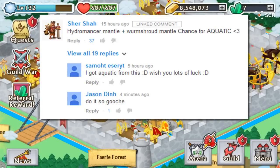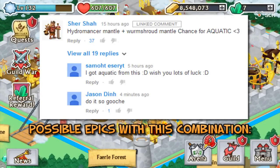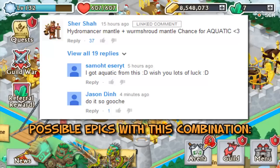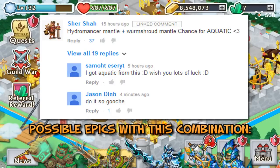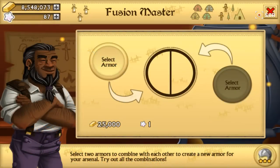Okay, anyway, Shursha is telling me to combine the Hydro Mancers Mantle alongside with the Worm Shroud Mantle. Combining the Hydro Mancers alongside with the Worm Shroud allows me to get the Tectonic Mantle in the armor of the Komodo, as in every single episode. Then the Northness Battle Gear and the Aquatic Battle Gear. And the last one is the one we're aiming for today. I'm going to be really excited — I'm very pumped.